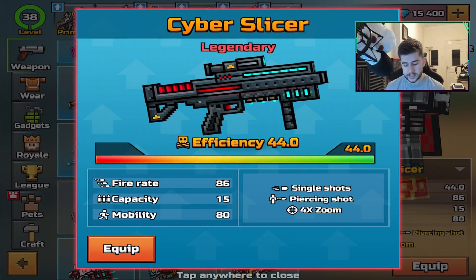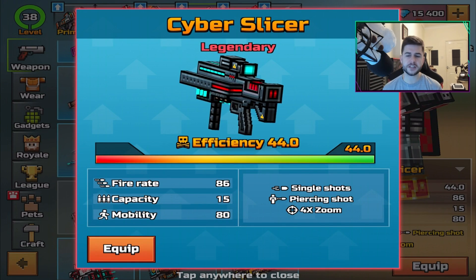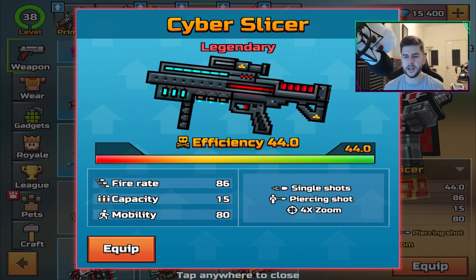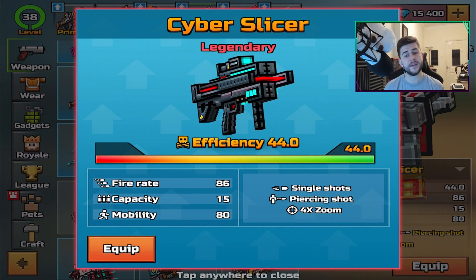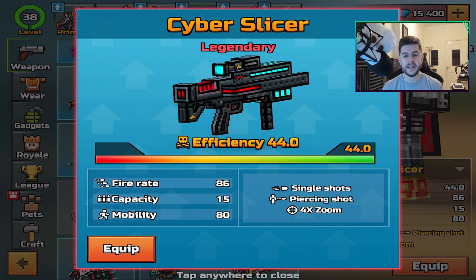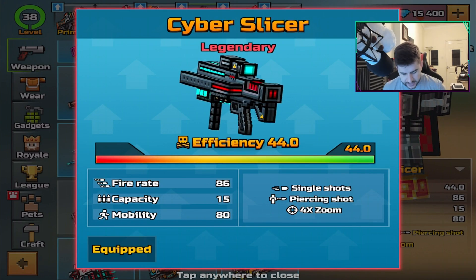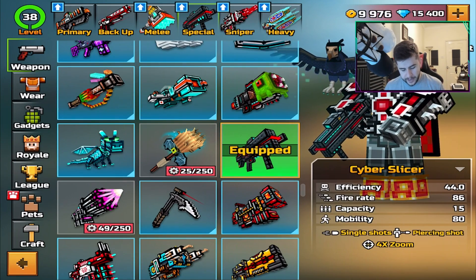I actually thought this was going to be a primary weapon because the fire rate in this thing — it could definitely be a primary weapon, but it's not. It's special. I'm looking forward to trying this today. The Cyber Slicer is a legendary weapon. It's efficiency 44, and I've got it to max level. Single shot, piercing shot, and four times zoom. It has a fire rate of 86 and a capacity of 15, so it holds 15 bullets, and mobility of 80. We got this with the Cyber Season, which was Season 2 of the Battle Pass.